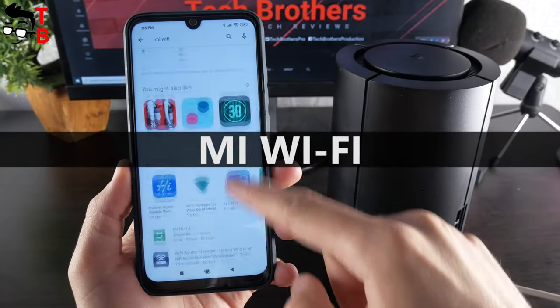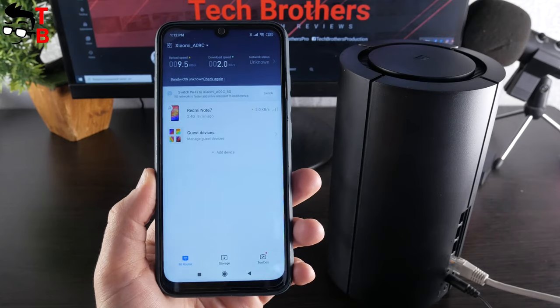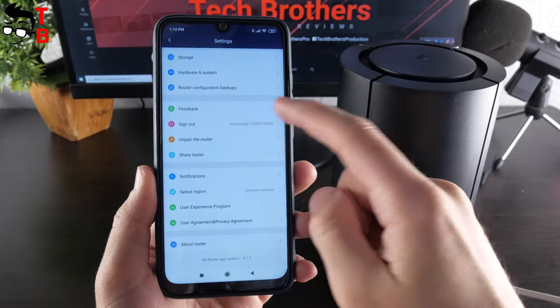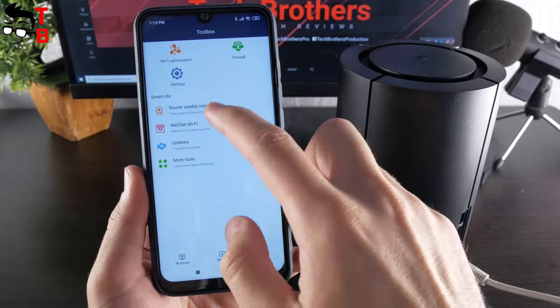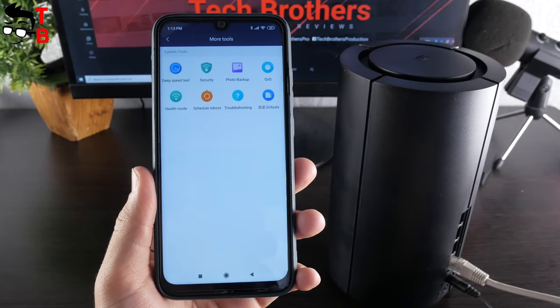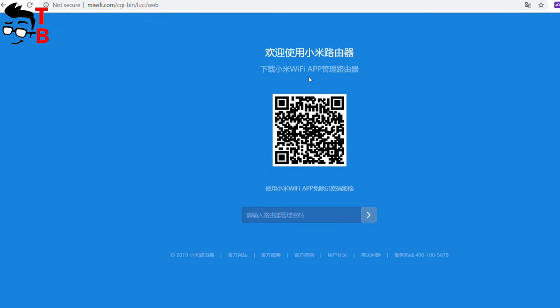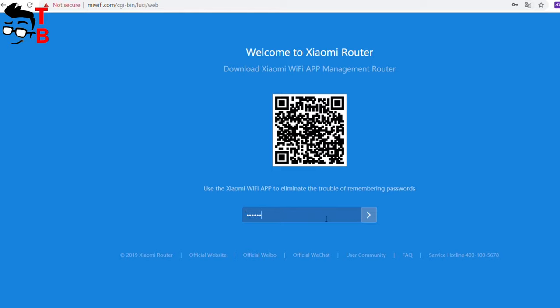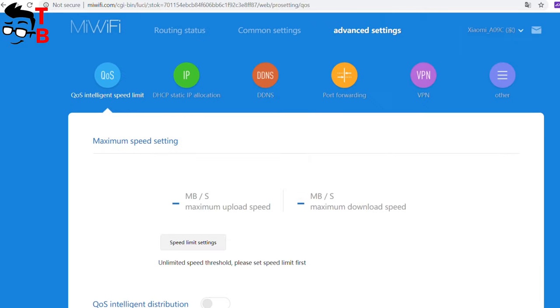Mi Wi-Fi app is available on Android and iOS devices. Before you start using the app, you need to create a Mi account or sign in if you already have one. On the main screen of the app, you can see connected devices, upload speed, download speed, and network status. In the settings menu, there are Wi-Fi settings, network settings, reboot router, storage, hardware and system, router configurations, and others. There are also more tools with useful functions such as guest Wi-Fi, deep speed test, security, photo backup, QoS, and health mode. My favorite functions are Wi-Fi optimizations, firewall, and VPN. There is also a Mi Wi-Fi control panel in the browser – you can use an IP address or the website URL miwifi.com to enter the admin center. Everything is in Chinese, but you can right-click and use Google Translate. Main functions include connected devices, change network password, black and white lists, IPv6 network settings, VPN settings, and many others.